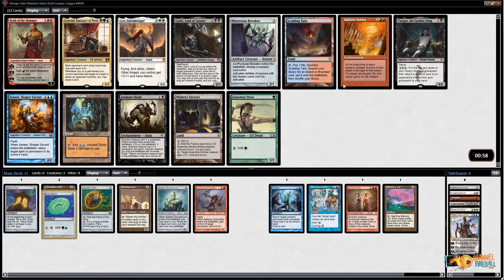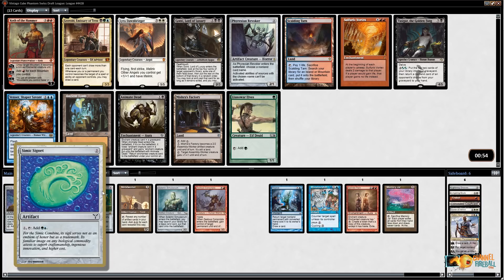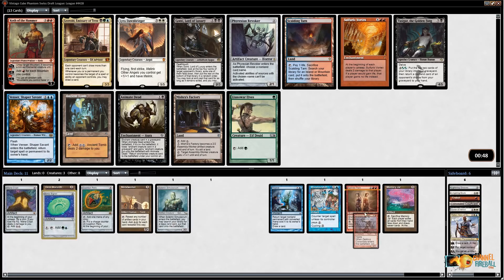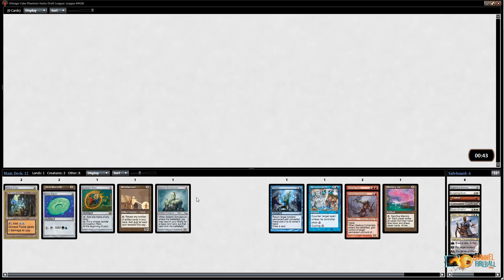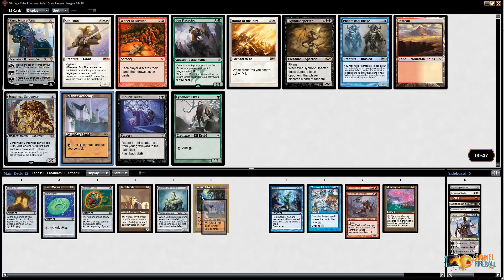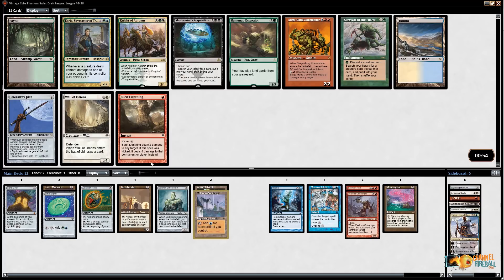There's Ancient Tomb and Scalding Tarn. I have to decide: do I care more about the Twin part or the artifact part? I think I'm just going to take Ancient Tomb — that card is just busted and I've got a lot of good rocks to accelerate into it. I'll take that and I'm not going to wheel Scalding Tarn. Ooh, Tolarian Academy — this might be one of those actual rare Tolarian Academy decks. I've got six cheap artifacts and Memory Jar, so I'm going to take Academy. Karn and Phantasmal Image are good, but this gives me the highest upside.